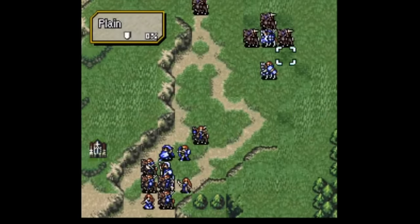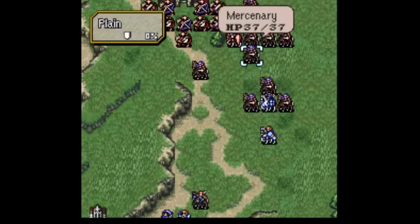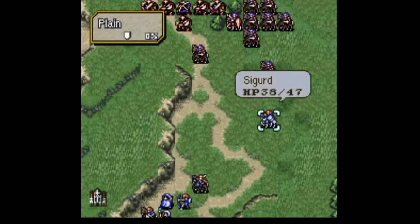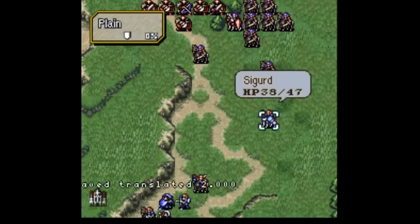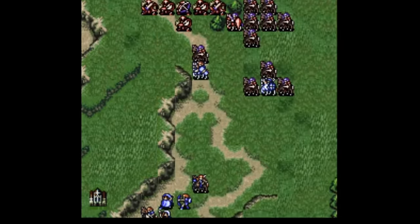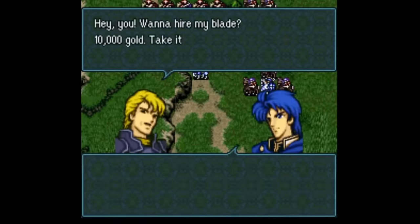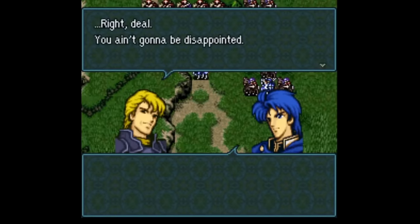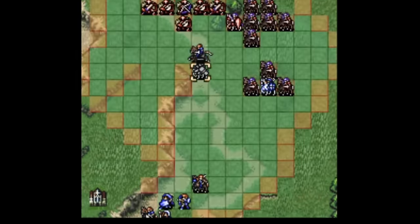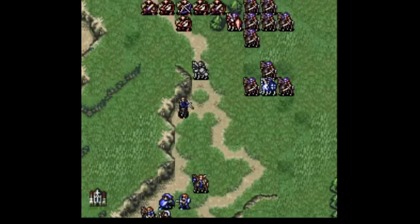FE4's last particularly unusual recruitment, which we have seen used again on multiple occasions, is Beowulf, who wants to be paid for him to join your crew. What's funny about this recruitment is that anyone can recruit him, and he takes the money directly from their inventory into his — something that only works because of FE4's system of each unit having their own money. It's fitting for a mercenary, and I like the questions it asks the player. Are you willing to part with the money to recruit this guy, and whose wallet is Beowulf's 10,000 gold coming out of?